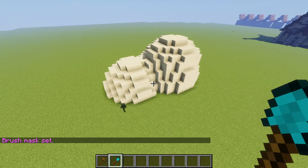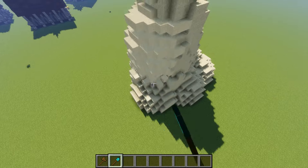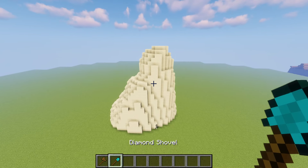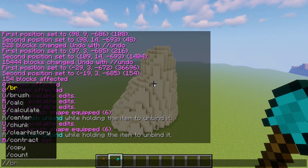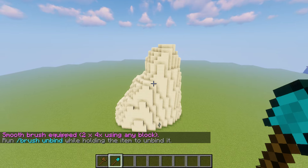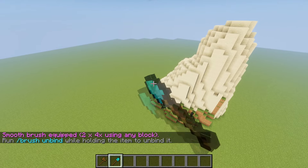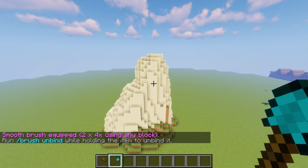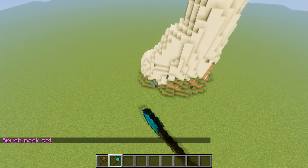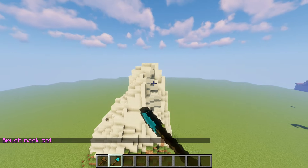Use this brush for building mountains — the sand naturally falls off and creates something of a mountain peak. To refine it, now that you have the sand sphere, you can do `//br smooth` and pick your size — I'll pick two — then come down here and it'll smooth out the ground. If I only want to smooth the sand, I can do `//mask sand` and now it'll only touch the sand. You can adjust your mountains or whatever you're building with your brush.